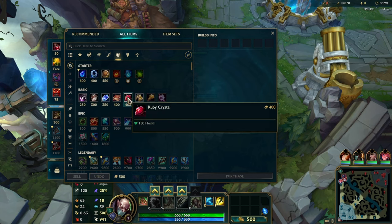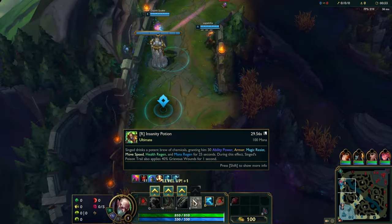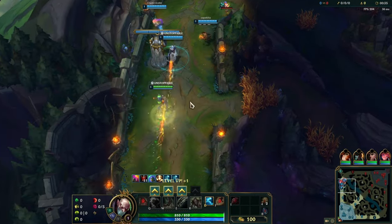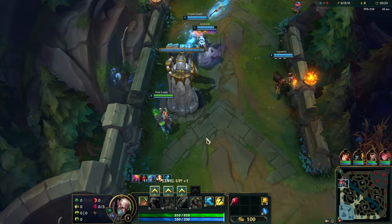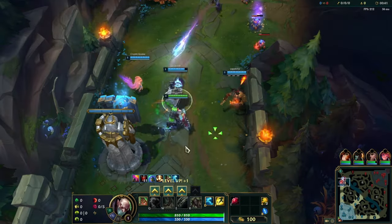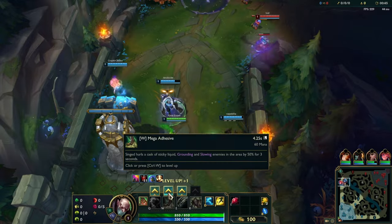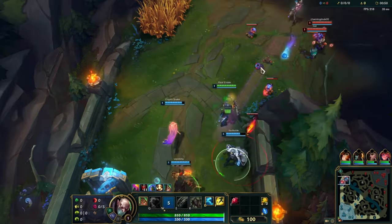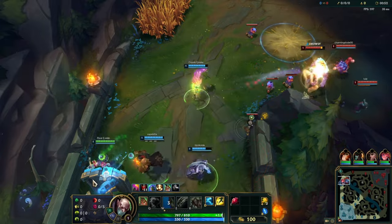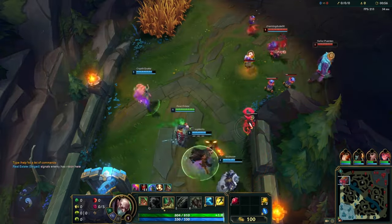We're going to grab a crystal and go a little bit tanky. I'm going to build a Heartsteel and a lot of tank items — we're going to have a ton of health. And then we're just going to do a ton of damage and take a lot of damage as well. I'm going to start with my adhesive this time so we can try and get a little crowd control, and maybe my team will get a little bit of access here.